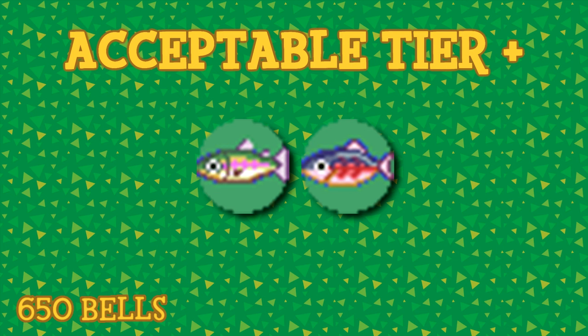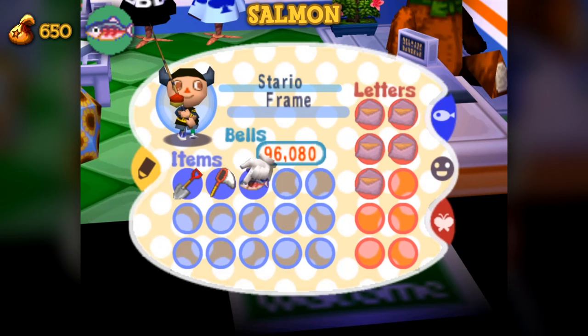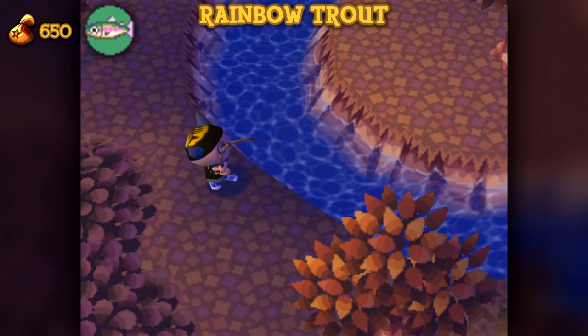The acceptable tier plus creatures have a value of 650 bells. Immediately after, we have the second of two fish that can be found in more than one exclusive location — these would be salmon. They're available for a single month only, in September, in both the river and ocean. They have a shadow size of 4, which in terms of ocean fishing might be seen as frustrating due to the many other size 4 fish. However, during the season of activity, salmon are very common to come across, so you likely shouldn't have any issues catching one.